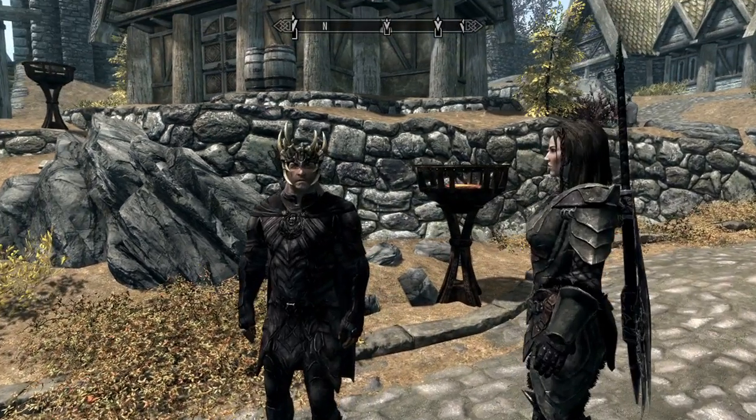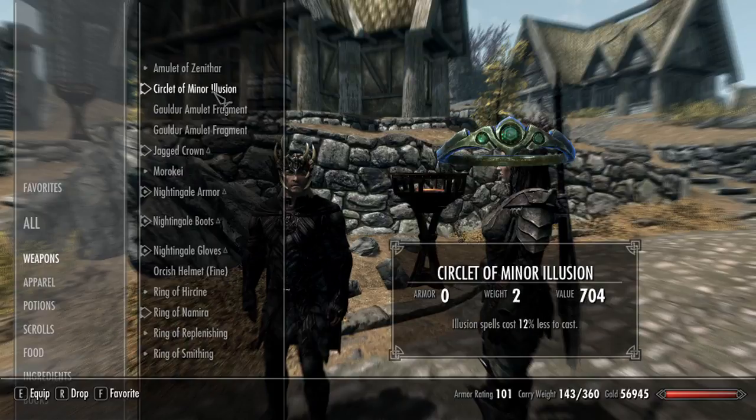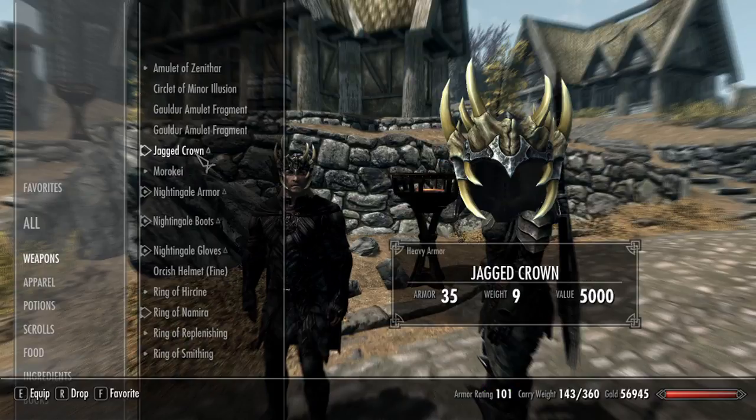I just found a really cool glitch today in Skyrim. Normally you can only equip four pieces of armor apparel along with one ring and one necklace, but this glitch basically allows you to equip five pieces of armor instead.